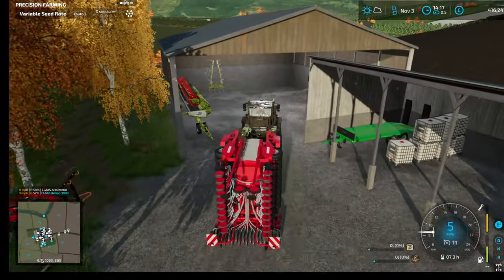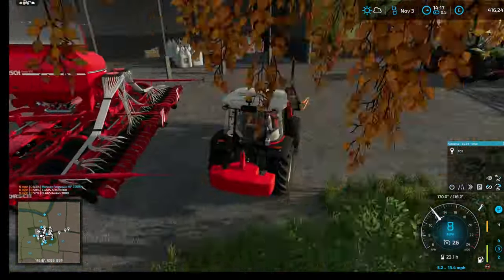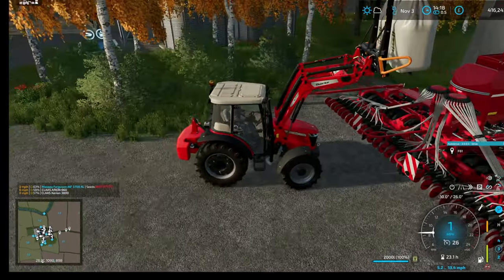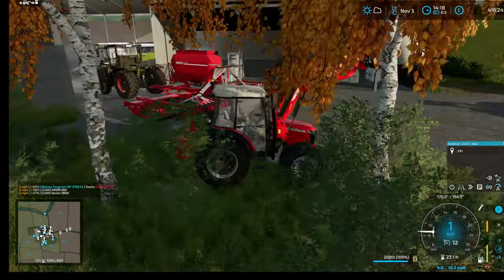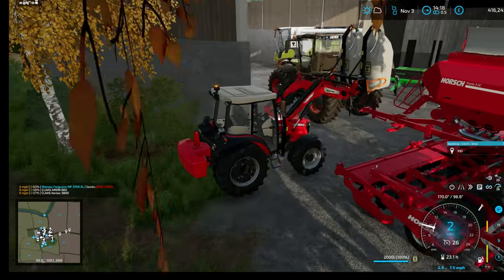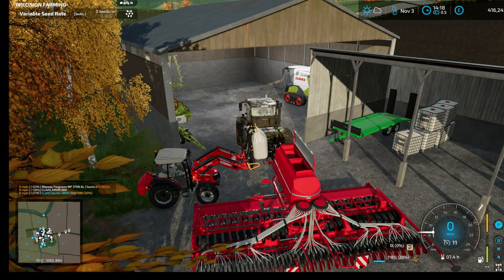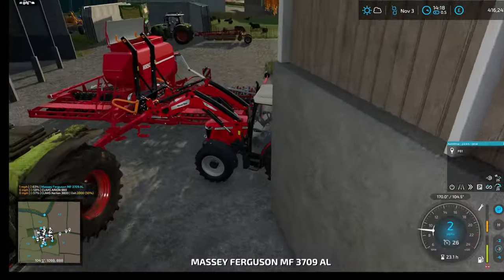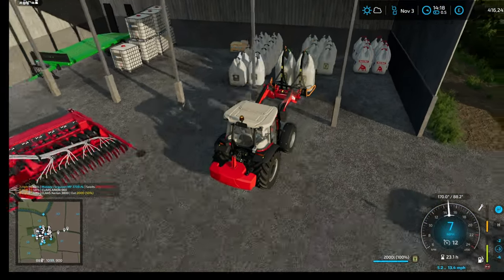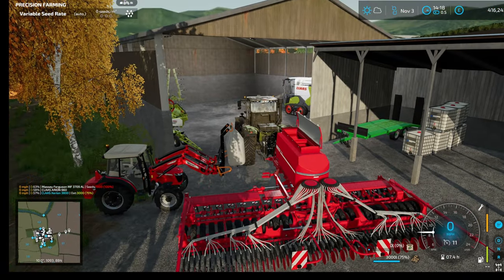Both fields are ploughed. We need to get some seed in the seeder — this proves to be quite tricky. The little Massey is definitely not up to the job and the front loader on here is not designed to reach into this seeder. Later on we're going to try the telehandler and see if that's any better. It was quite a long session to record — done in about three sessions. I don't have many videos stocked up and I'm very busy next week, so I'm trying to get enough content recorded to at least last until the start of next week.